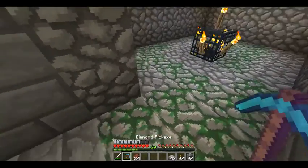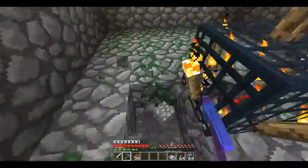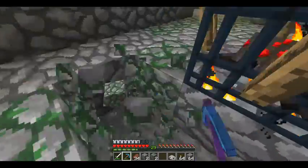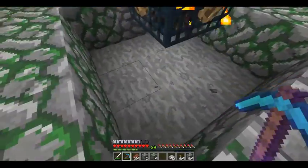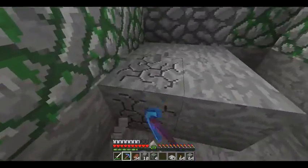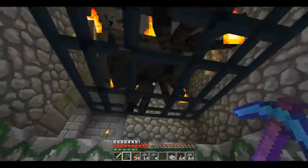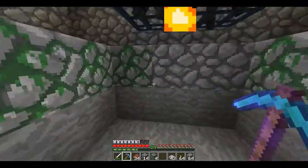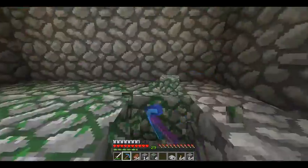Now we can get started. I'm going to have the center point where the drop happens right here. They're going to drop in a hole this big — spiders are a pretty big mob, so this should be wide enough.